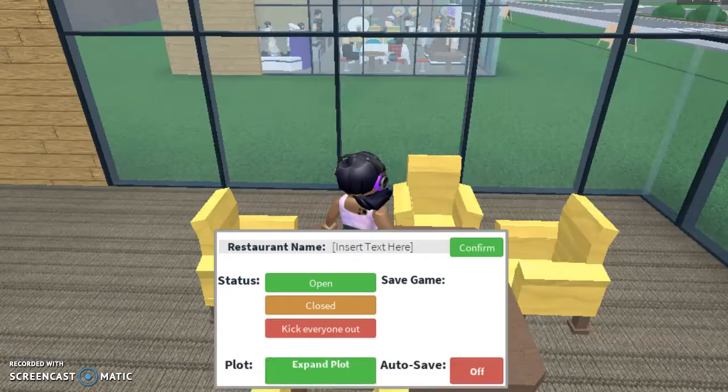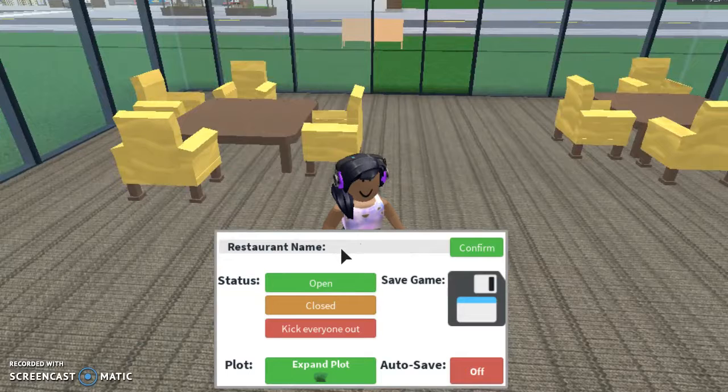Yay! Before I open it, I want to put a name for my restaurant. I need a name. Since I have an Italian restaurant and Italian is known for pizza, I think I'll do a pizza place. Normally I use a name that's not my real name, but I'll do Kayla's... Pizzeria. Pizza Pizzeria!